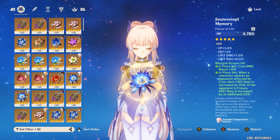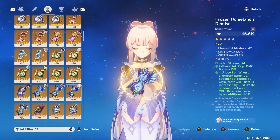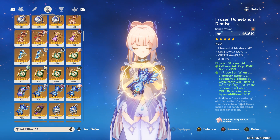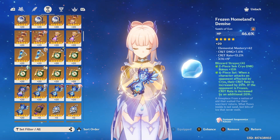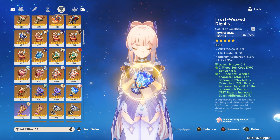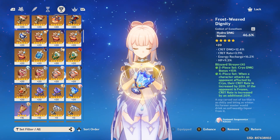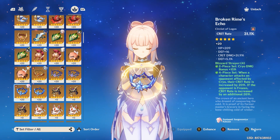I did not specifically farm for these artifacts — they were all lying around or being used by other characters. The flower had one roll go to flat defense, the rest into Crit Rate. The feather had one roll into Crit Rate, the rest into Crit Damage. The HP timepiece was previously used by Hu Tao; one upgrade went into EM, the rest into Crit Rate. The Hydro Damage goblet from Blizzard Strayer has Crit Rate, Crit Damage, Energy Recharge, and HP% — it fits all the stats we want. The helmet is practically godlike with all rolls into Crit Damage.